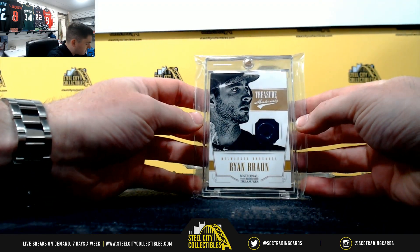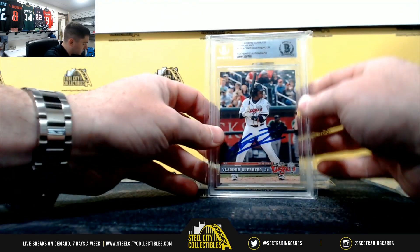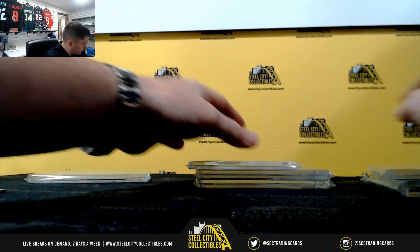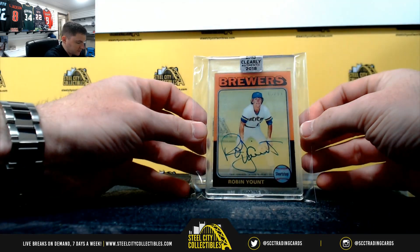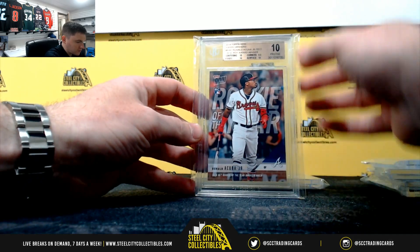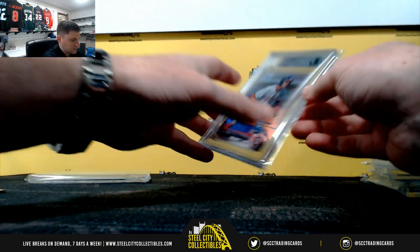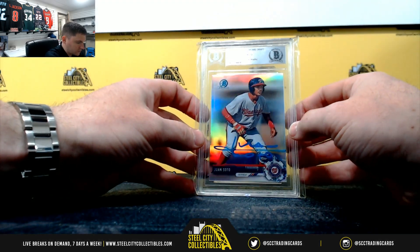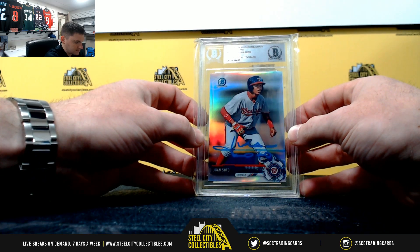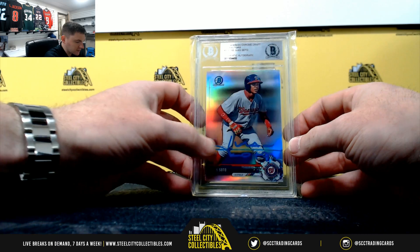So, J with the Ryan Braun out of six. J the Vlad Jr. Justin with the Robin Yount. Mikey with the Ronald Acuña 10 Pristine. And the Juan Soto Refractor is going to Chris P — that's a nice hit. Paint pen looks nice on that card, way better than Sharpies do.